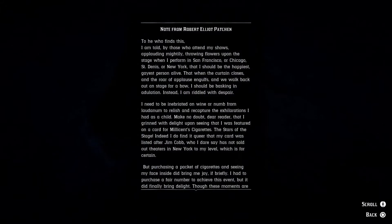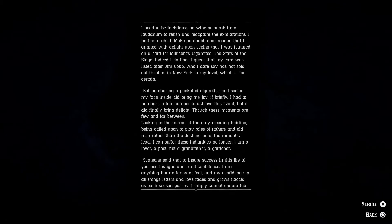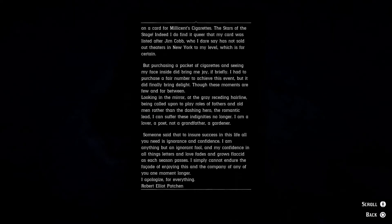Okay, we finally made it here — it was kind of a pain because this cliff was right in my way and I couldn't figure out how to get down. We found it — we're basically next to the train tracks. If you get on those tracks and go just over there, you can get on this little ledge that comes back here. Right over here you'll find a hat. There's also a letter — a note from Robert Elliot Patchen. Let's read it.